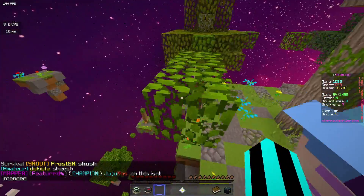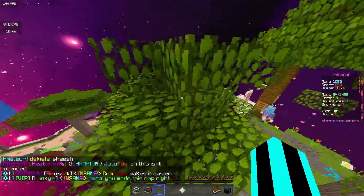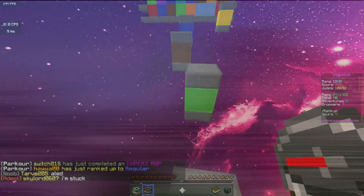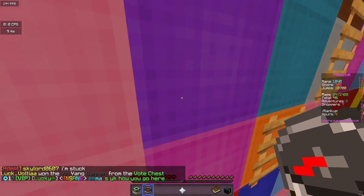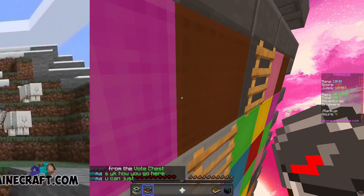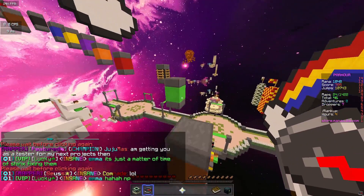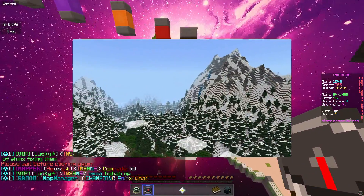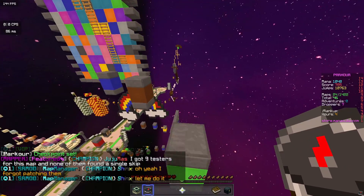The Goat spawns in mountains, which is obviously where you would find regular goats in real life. When 1.18 comes out with the new mountain generation, the Goat will look even cooler. Because Minecraft is going to add massive mountains, Mojang decided to make Goats able to jump 10 blocks high, which is actually insane — obviously added so Goats have more help getting up and down mountains. Speaking of going down mountains, Goats also have reduced fall damage so they don't just instantly die.